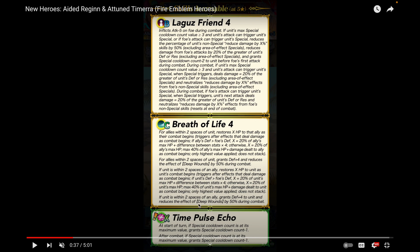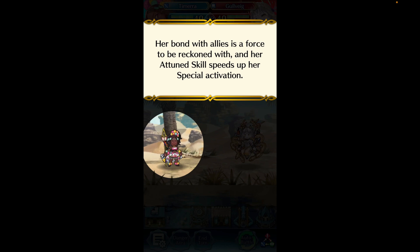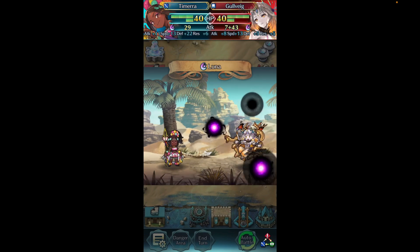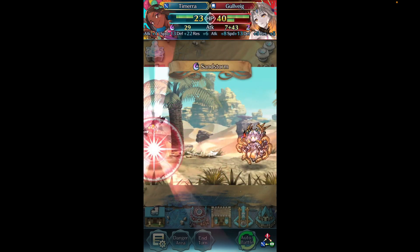She also has Breath of Life 4, which is on many Ike variants. Amazing fodder overall — and since she's a Toon Hero you can duplicate a lot of skills. Times Pulse Echo is basically Times Pulse 4 with the minus one cooldown and a mini Special Spiral, which is really good on tanks. You could give it to Brave Marth, for example, who likes Times Pulse in the C slot, and now use it as an X skill instead.